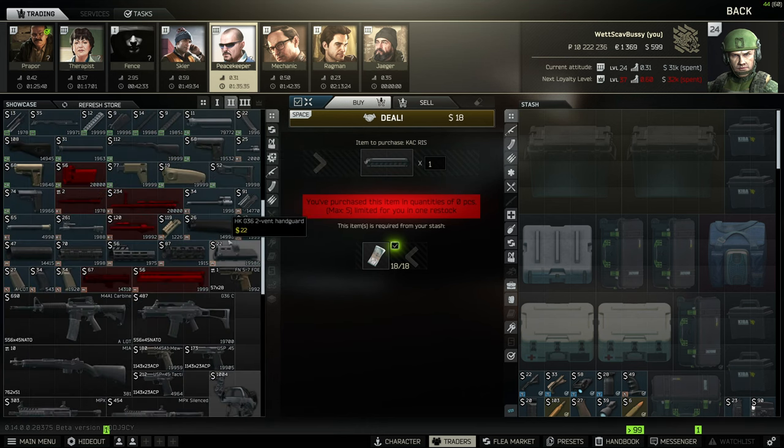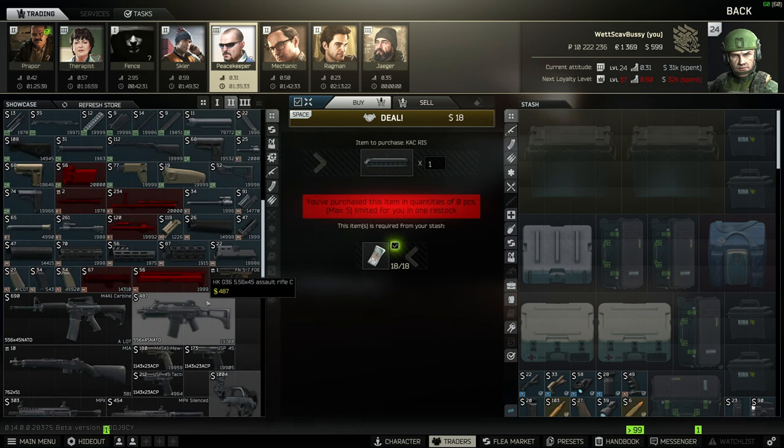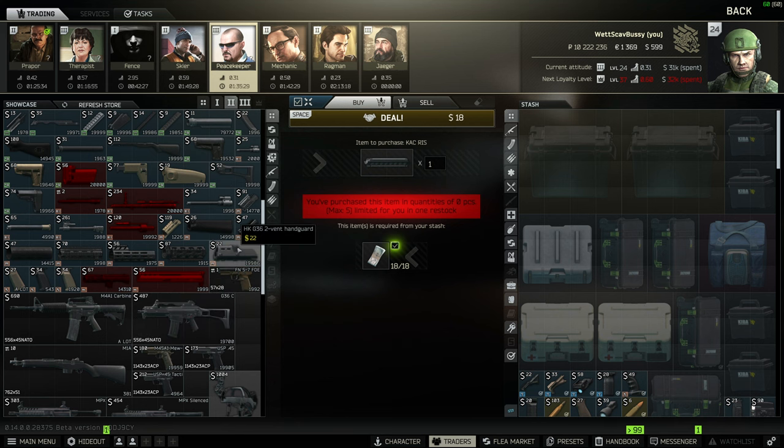Starting off, you're going to go to Peacekeeper and you're going to be able to get the weapon itself for 487 USD, which is around 70,000 rubles.